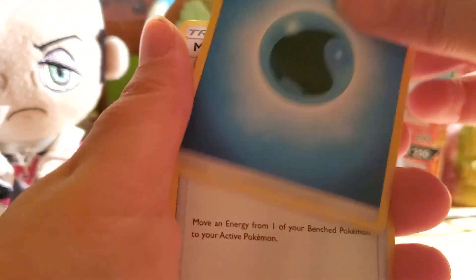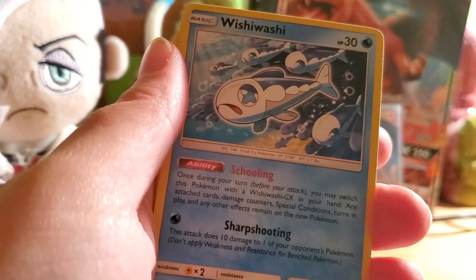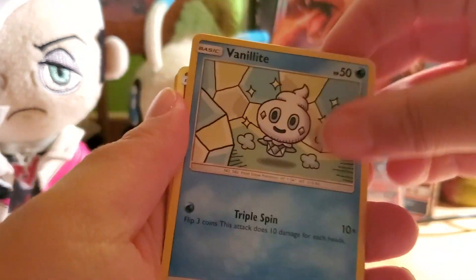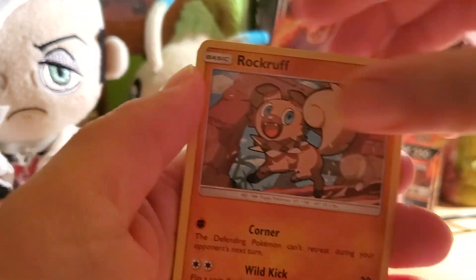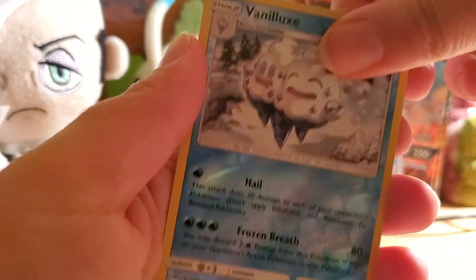Water Energy, Multi-Switch, Sligoo, Beware, Wishiwashi, Vanillite, Clefairy, Rockruff, Arboach, Reverse Holo Rare Vanilluxe, and a Rayquaza Non-Holo Rare.